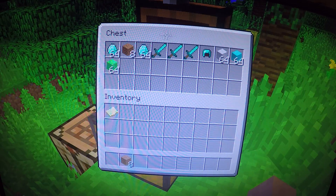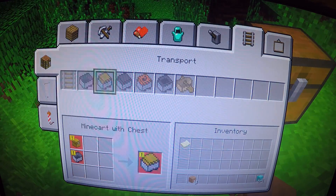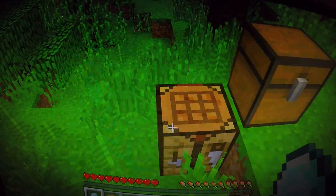You have all the stuff you put in there. You're in survival mode — you can grab your diamond blocks, go turn them into diamonds, and boom, you're set.